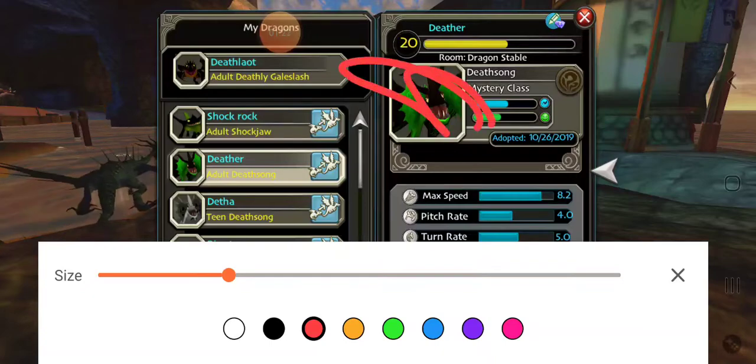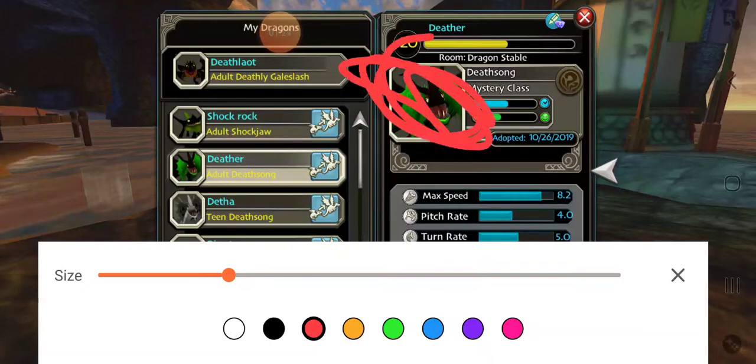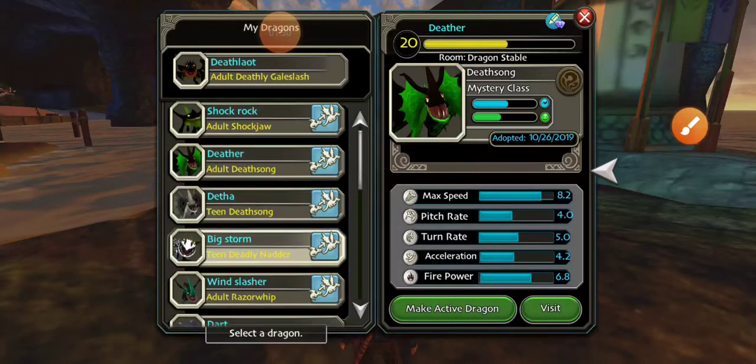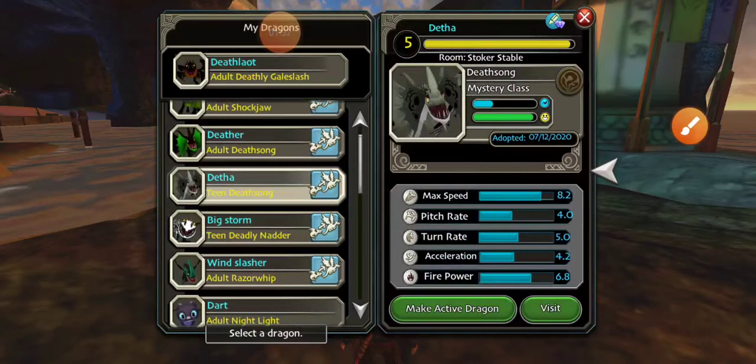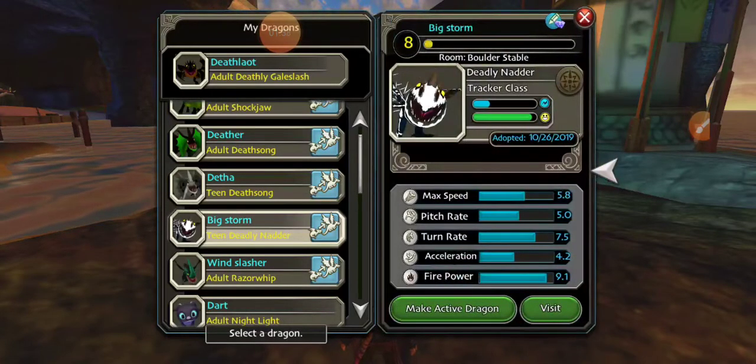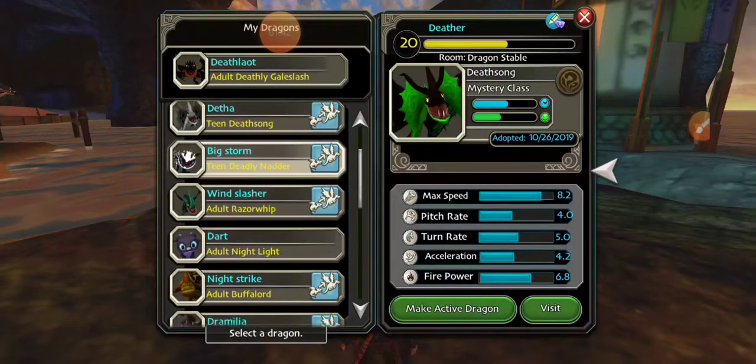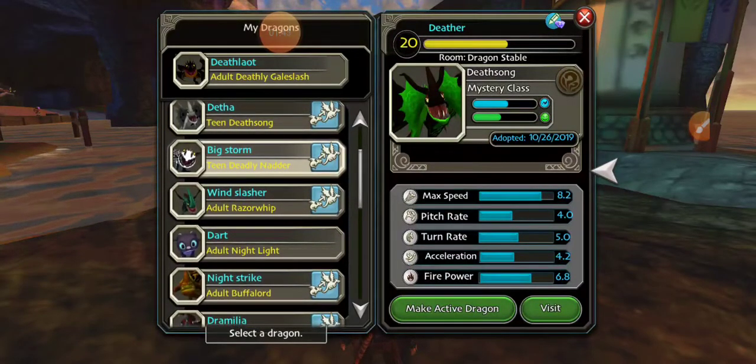Look at the little face! Right here you can see he's a mystery class. Here's Deather. Deather's little sister — she's in her teen phase now — Big Storm. Deather has a little cousin; yeah, Deather is related to quite a few of my dragons, but not a lot of them.